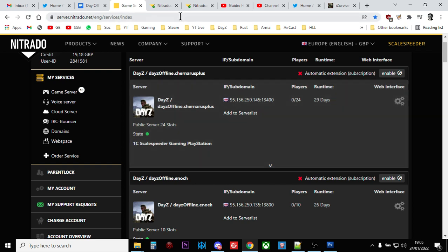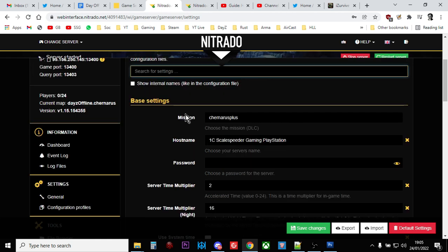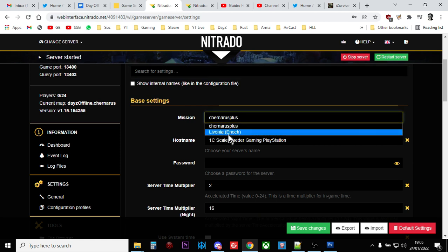Changing the map is incredibly easy. All you need to do is go into the web interface for your server, go into the general settings, and at the top where it says "mission," click on that and select Livonia, which is the Enoch mission. Missions is basically the map you're running — either Chernarus or Livonia. The mission name for Chernarus is Chernarus+, and for Livonia it's Enoch. You would then save changes and restart the server.